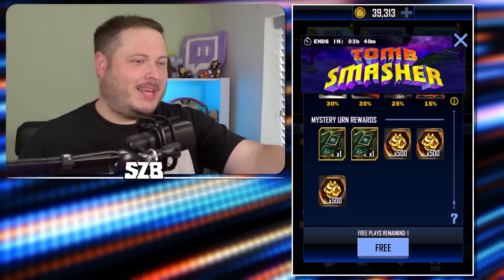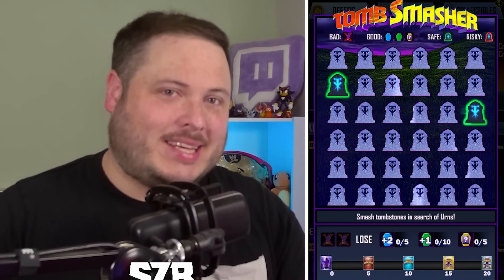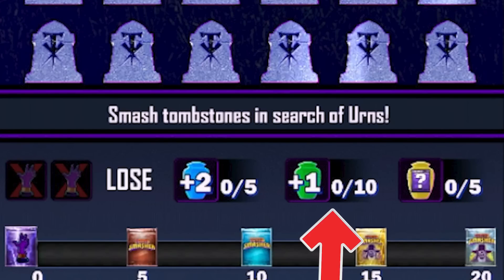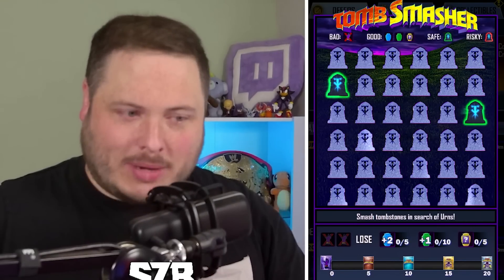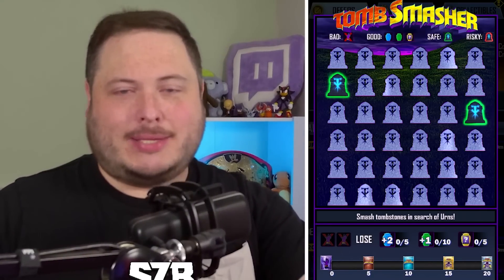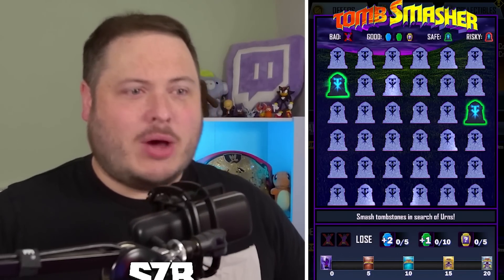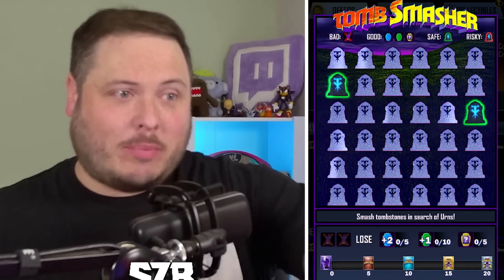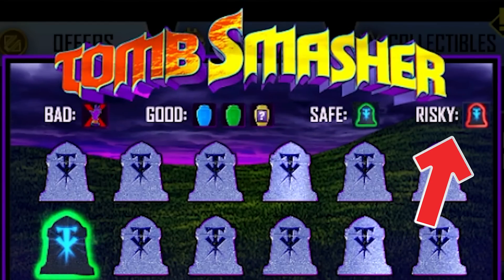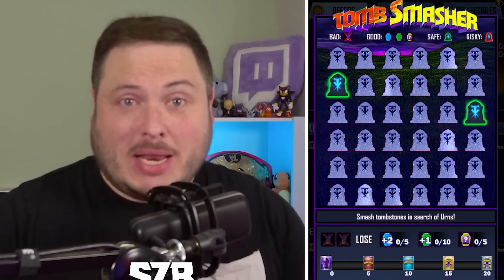With that out of the way, let's get into the Tomb Smasher. I'm pretty confident from watching this already that this is like Minesweeper. You want to get the blue, yellow, or green urn. Green urns will give you one point, blue urns give you two points, and you get a special thing if you get a gold or yellow urn. It's based on indicators — at the top you've got the good, which is blue, yellow, and green. Then you've got the green safe, and the red is risky. So you want to follow the safe and hopefully get yourself as many points as possible.